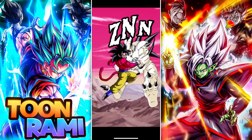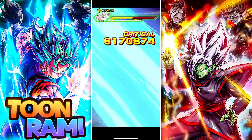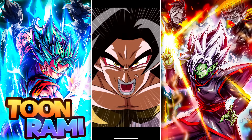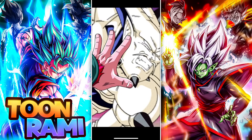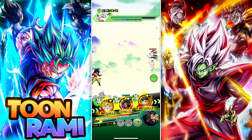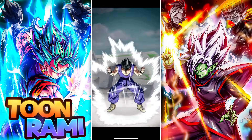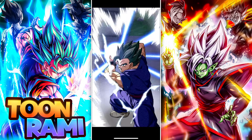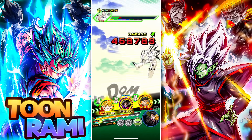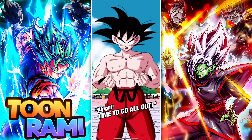He can stun you or seal you. That's so annoying — he can stun or seal you. I need to keep that in mind. Maybe I should have put this guy in slot 1. Alright, now Gohan gets to go. He can nerf him — we can nerf. Very good. Alright, time to go all out.